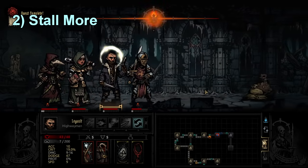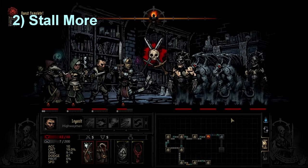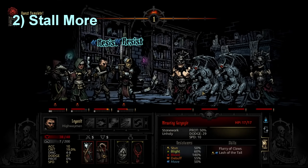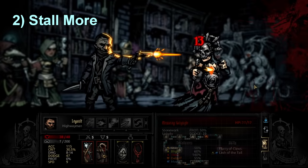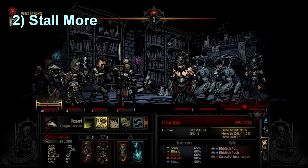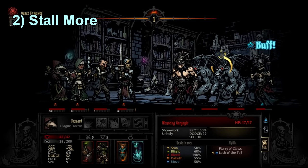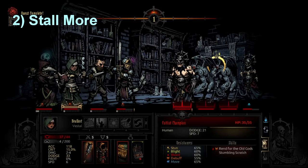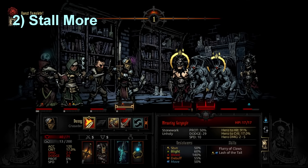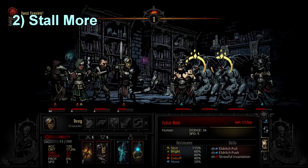This next tip goes hand in hand with the first one: you should be stalling just a little bit. Stalling is a strategy where you use a couple stuns or some low damage moves to make sure enemies die slower or are more controlled, so you can get some extra healing out. For example, if there's one enemy left, you stun it with Crusader using Stunning Blow — it's down to 5 HP just sitting there. Then instead of killing it immediately, you use your other characters to heal up, and kill it at the start of the next turn.